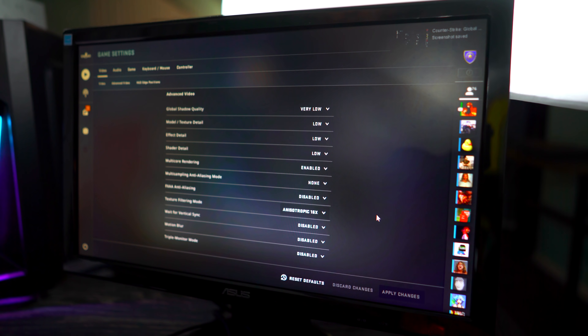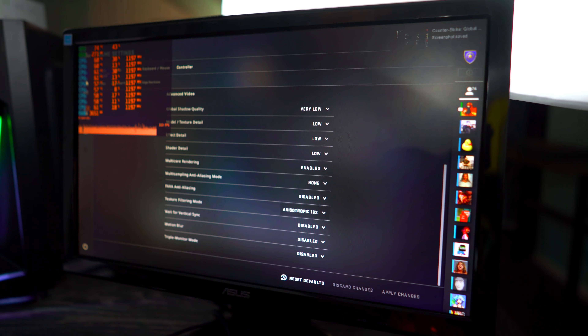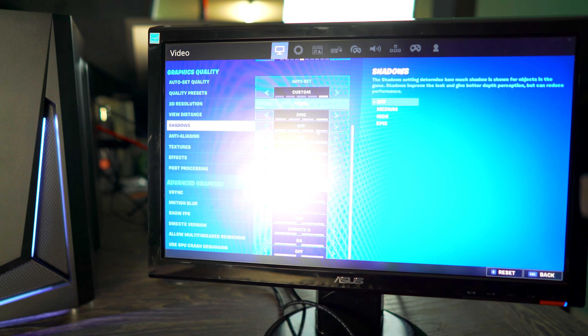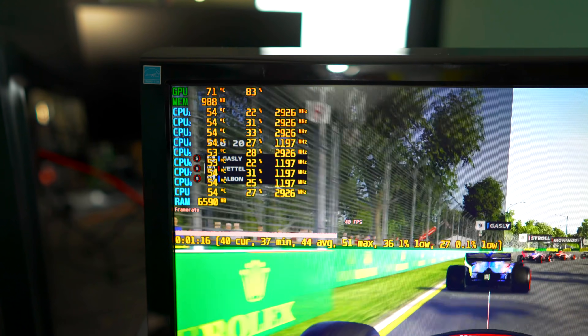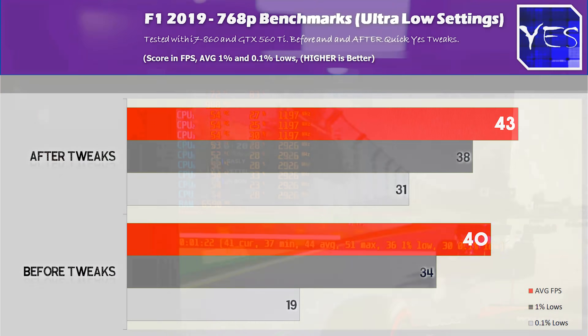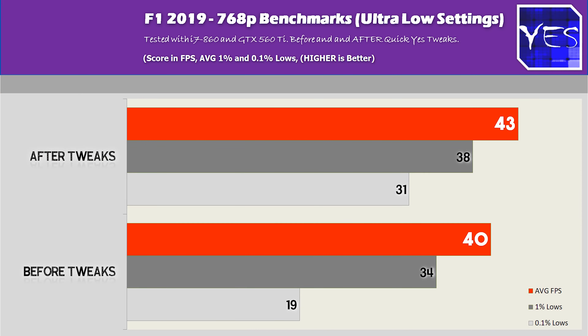Speaking of performance, we have some before and after benchmarks. This system is basically a 720p gaming system — even though the monitor is technically 768p, meaning it's half the resolution of 1080p — so it doesn't need as much power, making it great for an entry level build. In F1 2019, we saw an average FPS of 40 before the tweaks, going up to 43 after — roughly an 8 or 9% boost. The 0.1% and 1% lows were pretty similar.